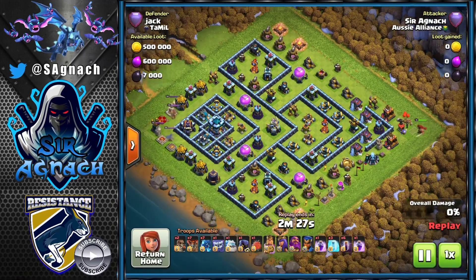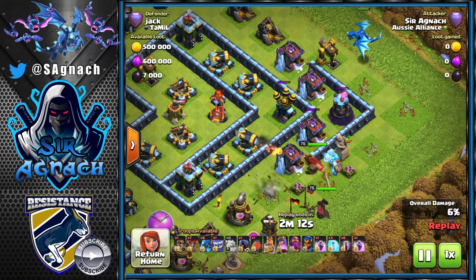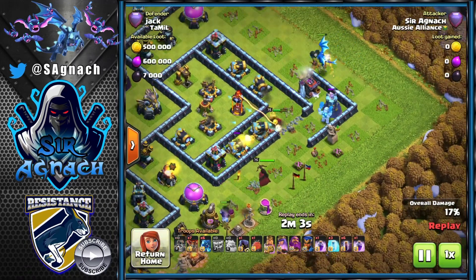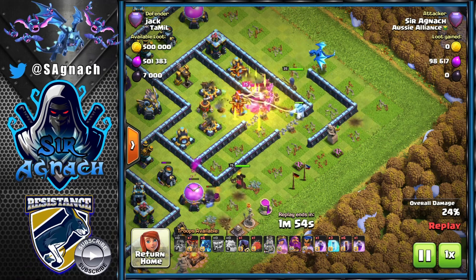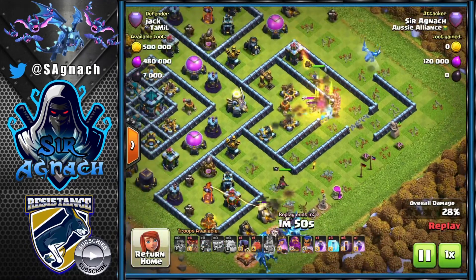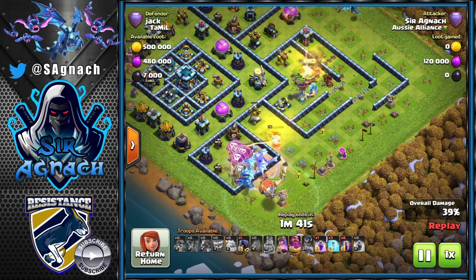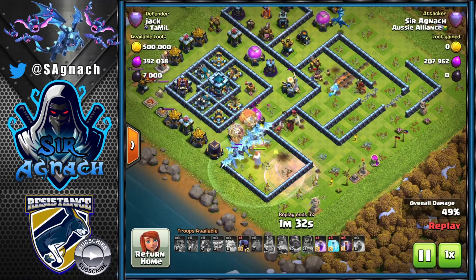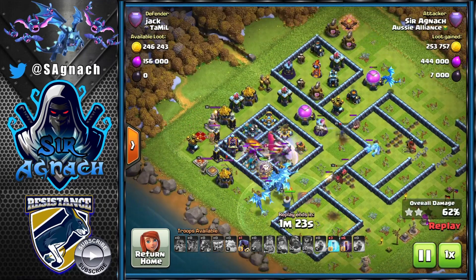On this next base the clan castle is on the other side, so I start with my king at three o'clock. I also use an e-drag for funneling and put my yeti to try to funnel my queen upward, but she doesn't listen and goes to the left. I send my royal champion while the king tanks the defenses along with the ice golem. I send my e-drags a second too late to tank the single inferno, so I had to use the queen's ability. They get the eagle down and the blimp reaches the tank hole - tank hole goes down.